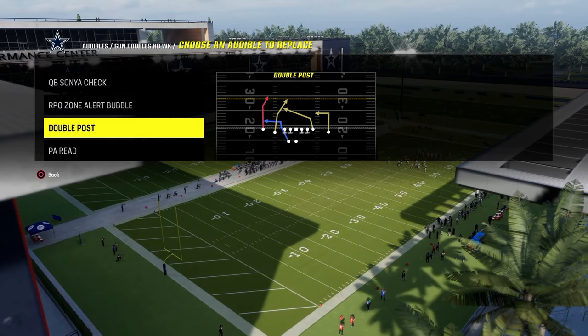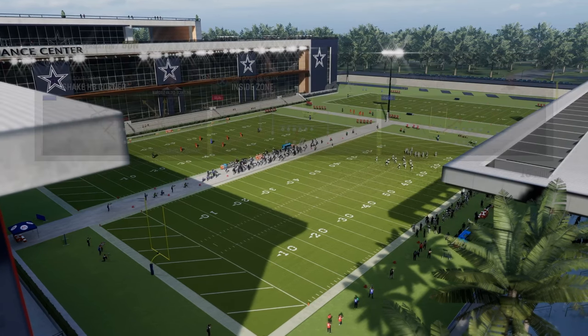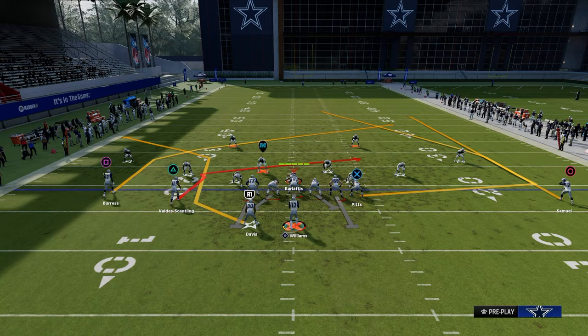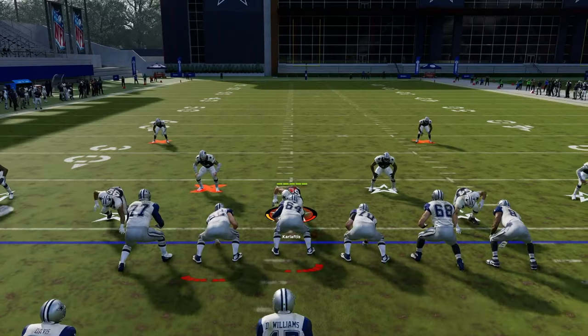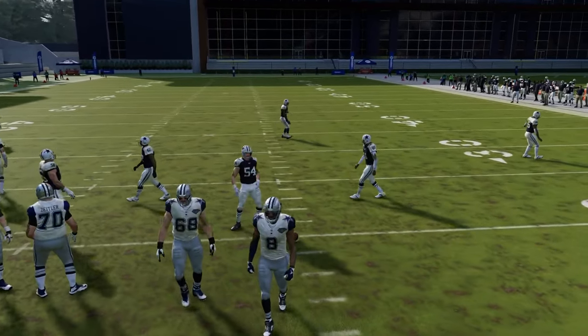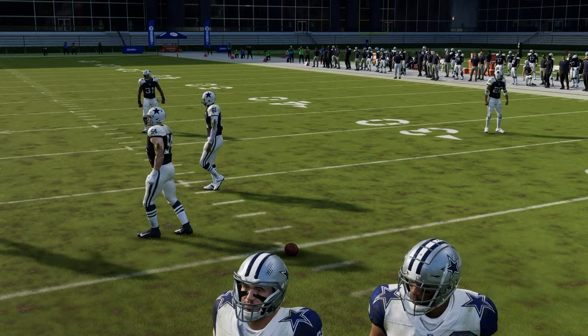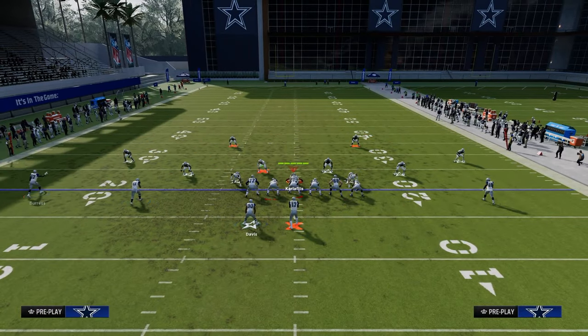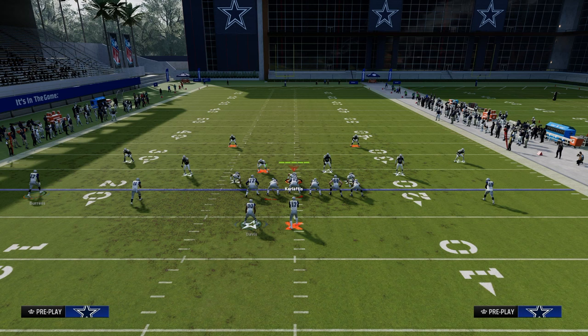We're going to come out and shake halfback corner. How I like to suggest running this would be to run this with your tight end to the short side of the field - I think it's the best that way. It gives you the best amount of spacing possible, which is obviously helpful.